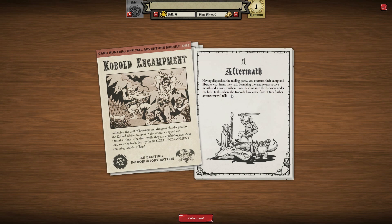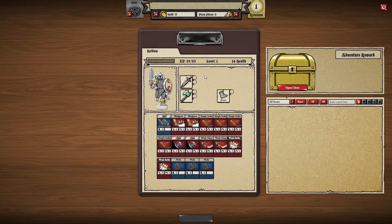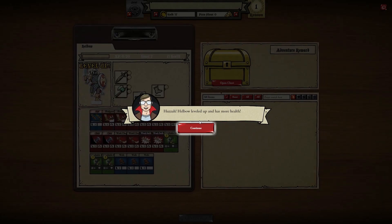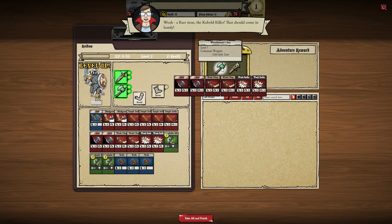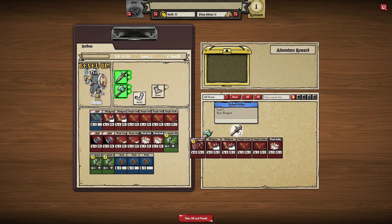Aftermath — having dispatched the raiding party, you overturn their camp and liberate what items they had. Searching the area reveals a cave mouth and a crude earthen tunnel leading into the darkness under the hills. It is where the kobolds have come from. Let's collect our loot — we've leveled up! Woohoo! I leveled up and gained more health. Let's see what's there — we get another axe and a kobold killer.